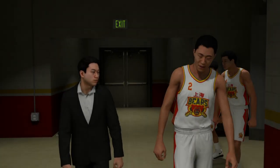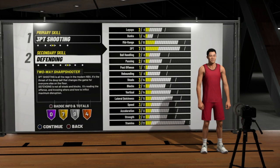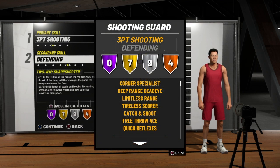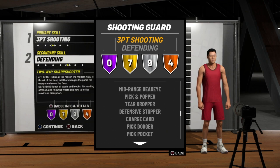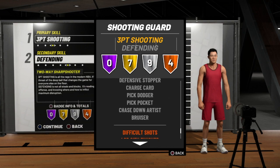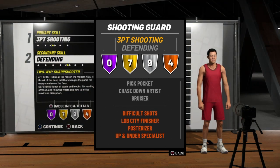I only have one honorable mention today, and it's going to be a little left field: a two-way sharpshooter. Two-way anything this year is going to be great because you don't lose that much on offense like you did in prior years. In 2K18 you lost a lot of offense going two-way, but this year you'll still be a force to be reckoned with on offense. The two-way sharpshooter is three-point shooting first and defending second.